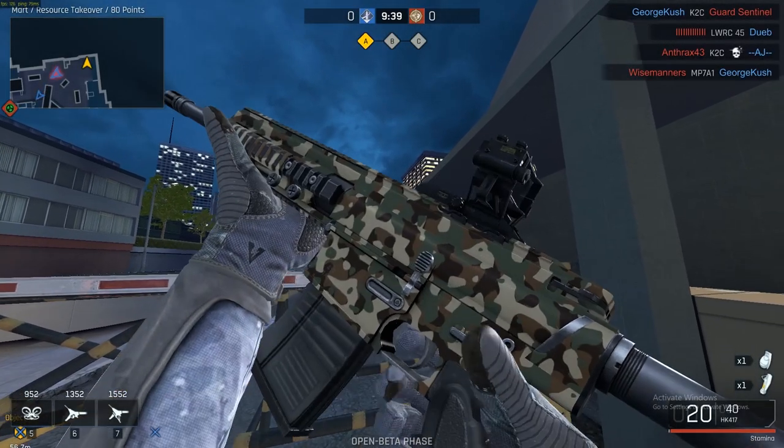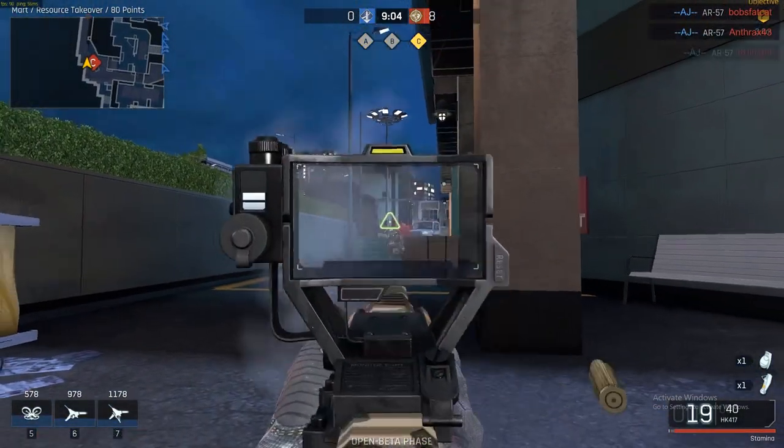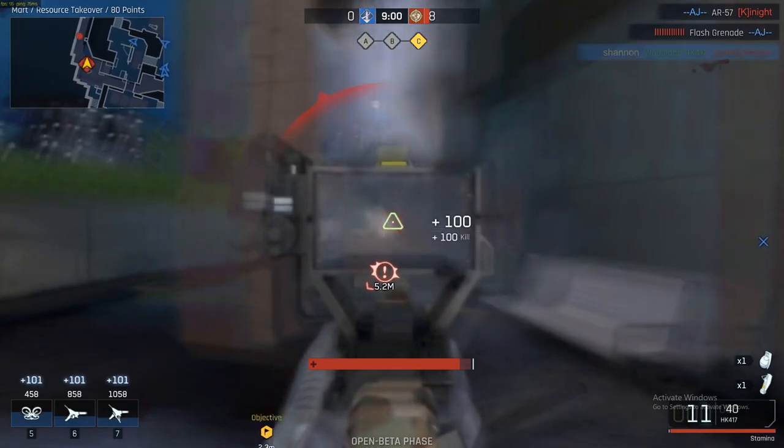The second most sci-fi attachment is unlocked at level 17. Although big, the Monitoring Sight is quite useful as you can see a target's health, which can be extremely helpful in modes like Search and Destroy where communicating how wounded someone is can be vital information.